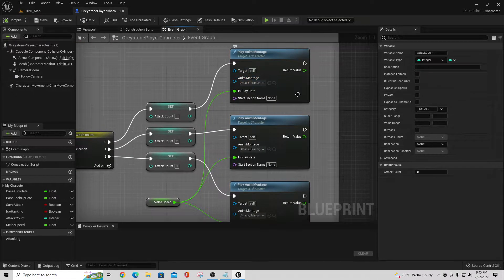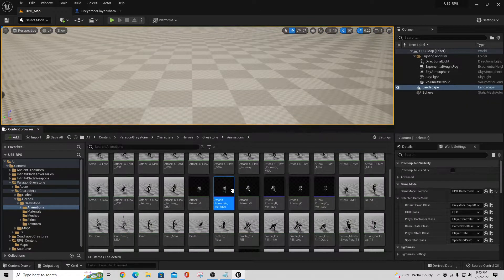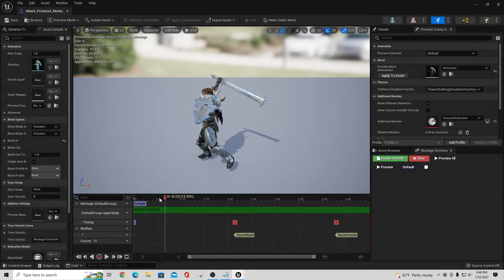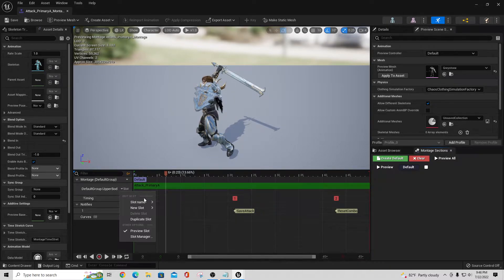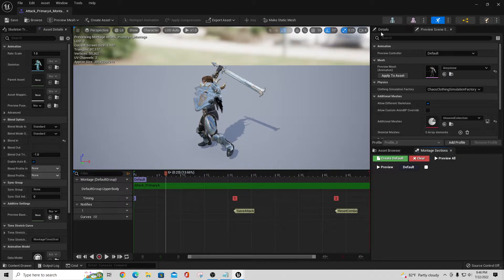If the attack count is one — starting from zero — it sets it to one and plays an Animation Montage. What is a montage? A montage is an animation asset where you can have multiple animations stacked together, or triggers that fire inside it. Montages have the ability to play what's called a slot — and montages must be played in slots. Over here there's a slot called Group Default dot Upper Body, and in the slot manager you can see all the different types of slots available.